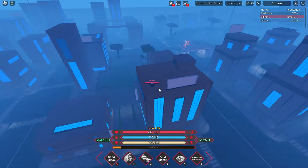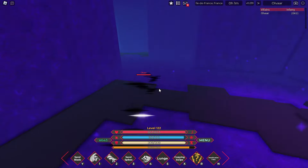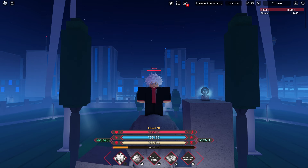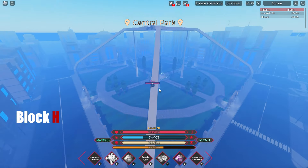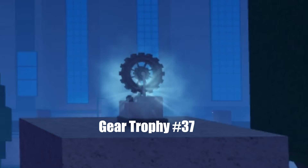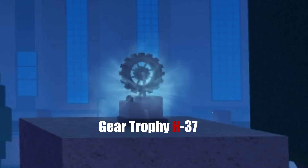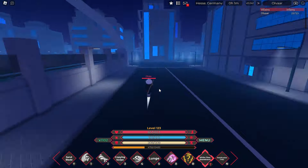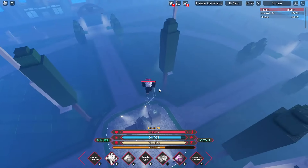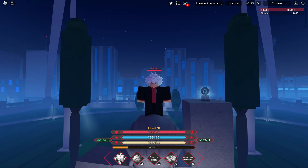It's a very big map and a bit confusing to navigate, so here's the system we're going to use. We're going to divide the map into small sections called blocks. Each of these blocks will have a letter assigned to them. Each gear trophy is going to have an in-game number and also a letter code that corresponds to the section of the map it's in. At the start of each section I'll explain what area we're looking for trophies in and then quickly show you where the trophies inside that block are. It's way more simple than it sounds, so let's just get started.